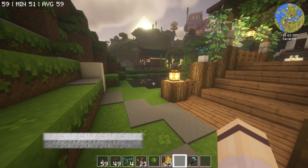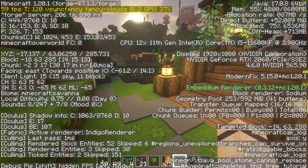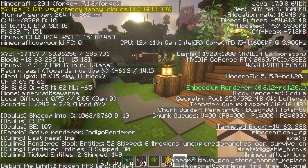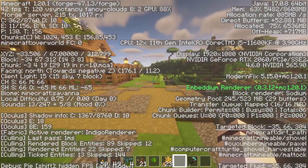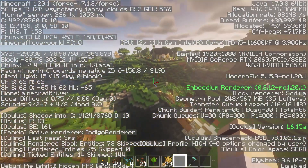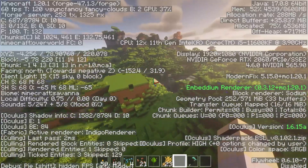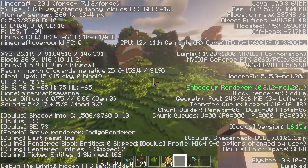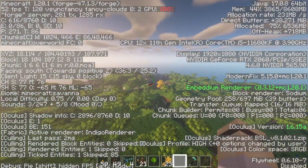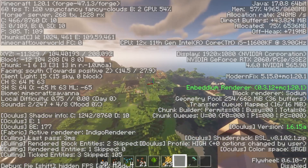We also have client lag with frames per second. Having low FPS will generally come with your game running slowly. Having a low frame rate on your server doesn't mean that the server is lagging, but that your computer is failing to keep up with the game. It is very important that you know there is a difference between server lag and low frames per second. There are times that low FPS and server lag can appear at the same time, but low FPS is almost always a separate issue with the device you're running the game on.